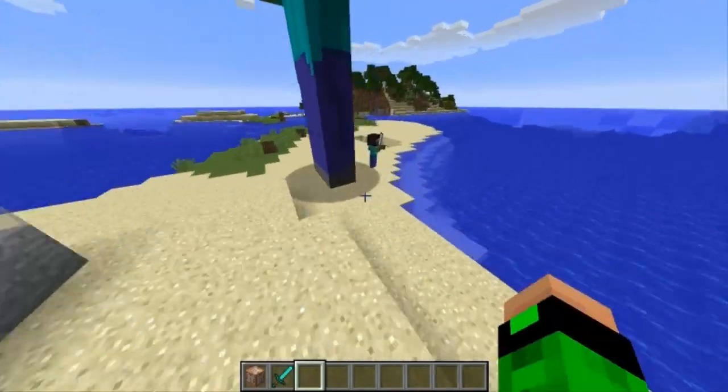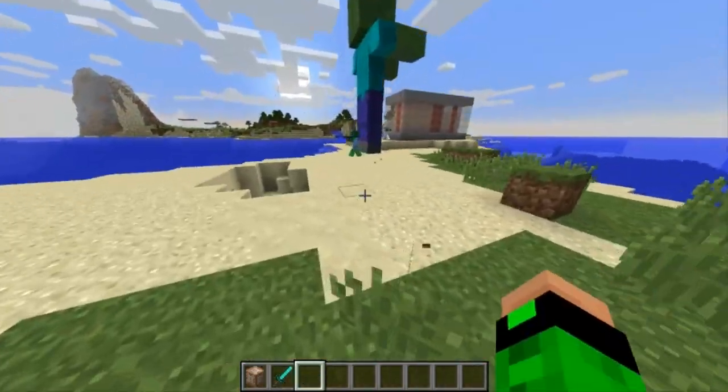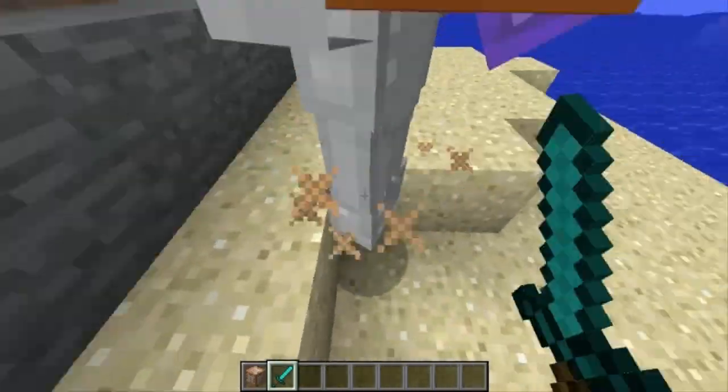Dann ist da der Ninja-Zombie - der ist auch relativ schwach, aber sehr schnell und damit ein nerviger Gegner. Und dann ist da der Eisenrüstungs-Zombie, der ist fast unbesiegbar, hat so viele Rüstungspunkte und ein Knockback-I-Schwert, der schubst einen normalerweise immer ins Wasser.